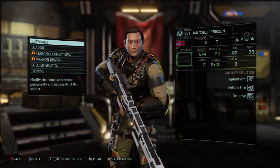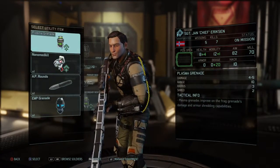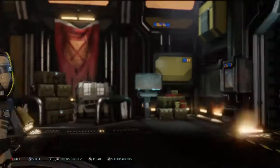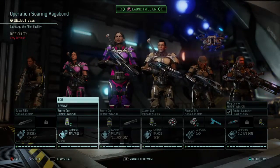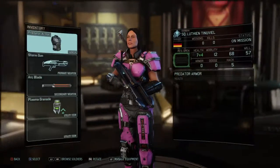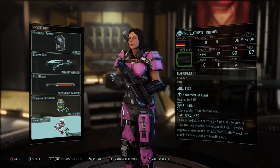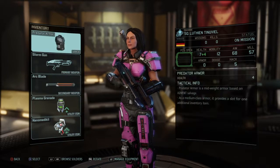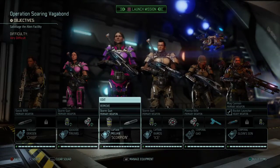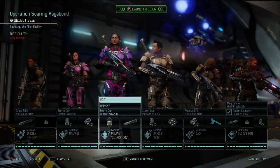And then we got our Sniper Jan Eriksson. We're going to give him the Spider Suit which lets him climb better. We forgot to give him Armor Piercing Rounds because he's going to need those. And then Luthien — she is going to need all the help she can get. We're going to give her a Nano Kit just so she can heal. This is our party. We're going to sneak in and blow up a base. Hopefully with three Rangers and a Specialist we should be able to pull this off.